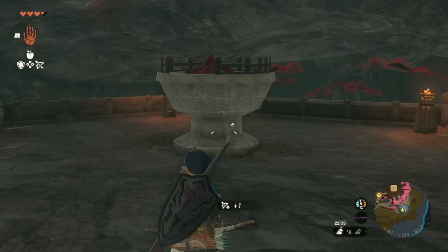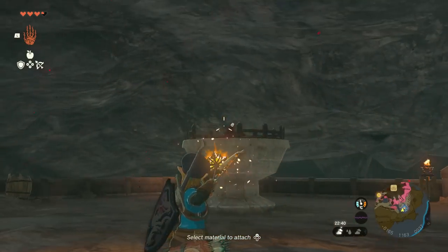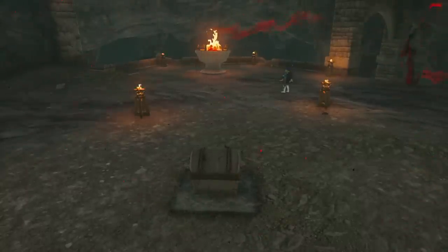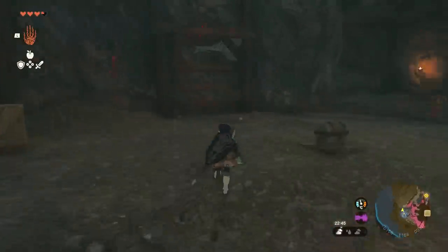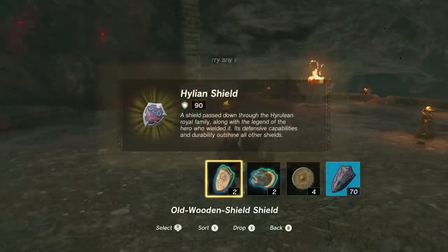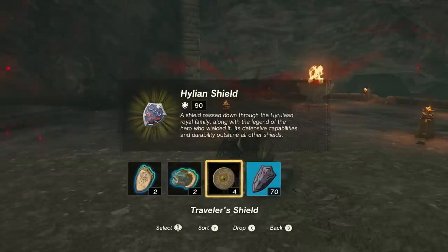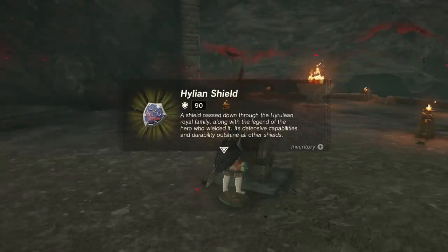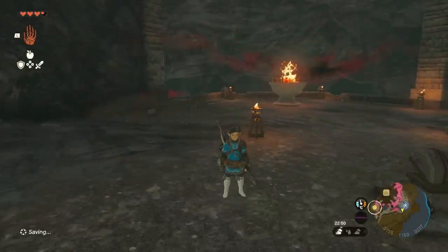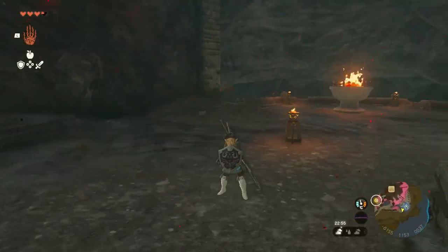Once we do reach the top of these steps, there is one final thing to set on fire: this brazier, which will then cause a chest to appear. And in this chest — yes — it is our greatest, grandest prize: the Hylian Shield, which is amazing to have at the start of the game. To put it in perspective, your starter shield has about two defense, and this has 90. Which means for any difficult encounters, whip this out and you are very much good.